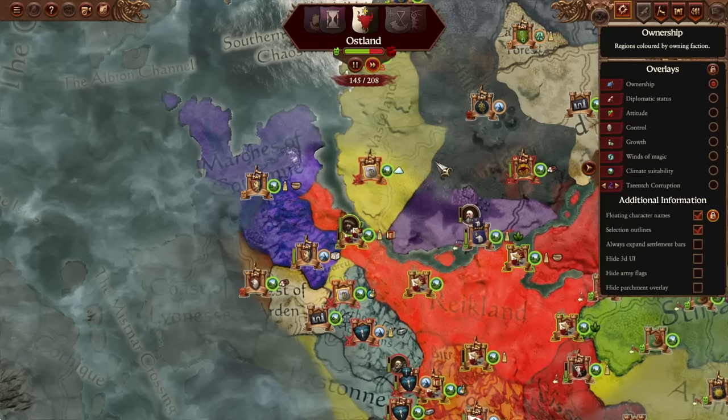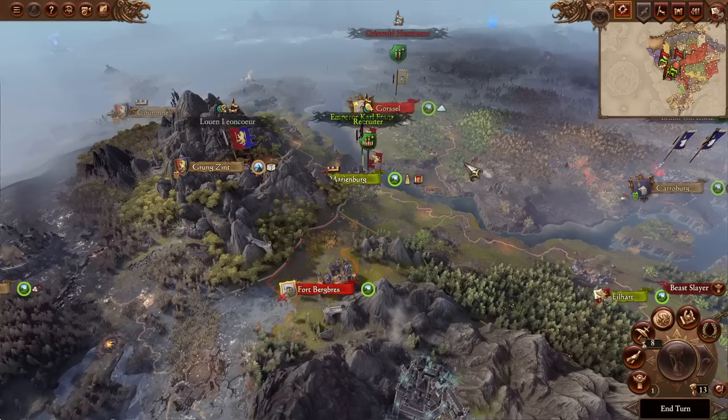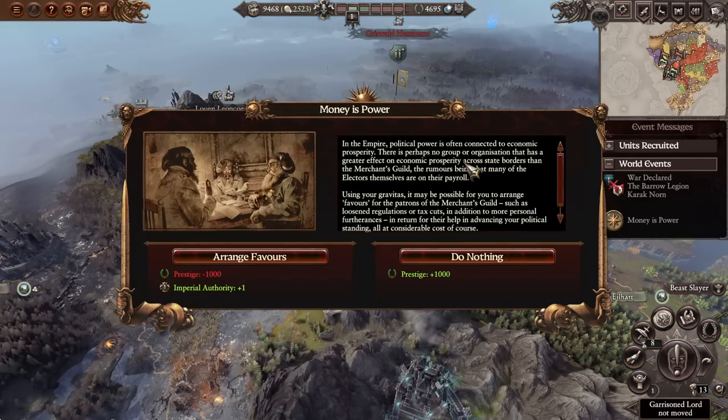Really, minus 2.9 - he doesn't even want to peace treaty. We were never gonna peace out with you anyway. Oh yes - Imperial Authority for free! I will certainly take that.